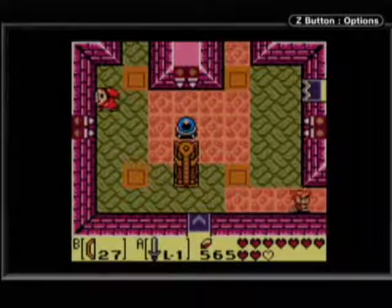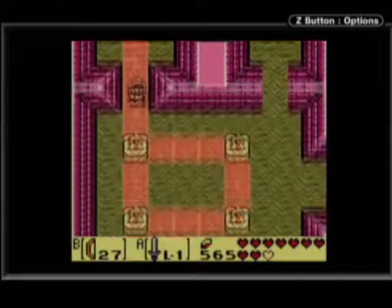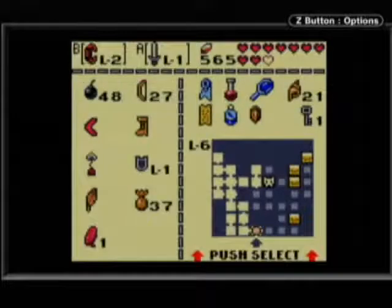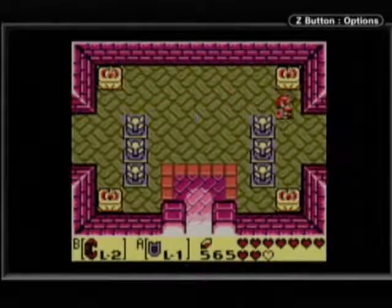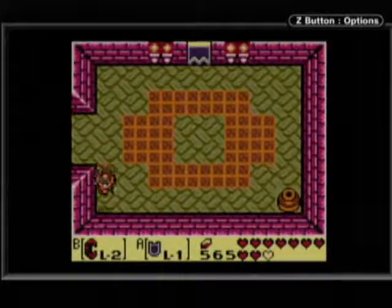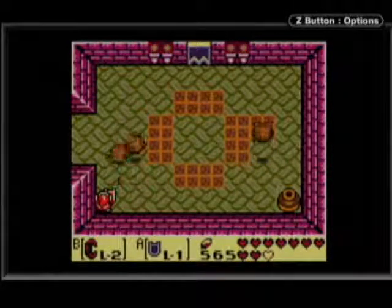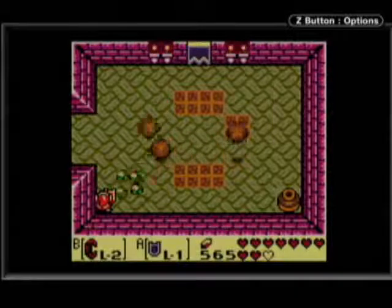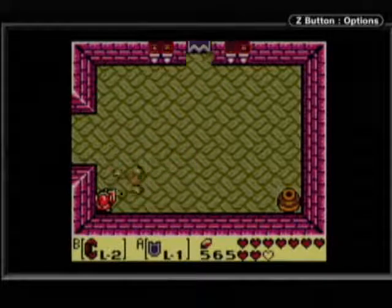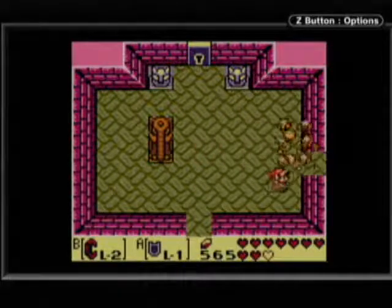Alright, now I think we're ready to head to the east side of the dungeon, whereas we've been on the west side this whole time. It's a lot of traveling around. Oh, it's these annoying things. Fortunately, if we get in the bottom left corner and hold our shield up, it makes us immune to these so they cannot hurt us. It's a lot easier than trying to dodge them, that's for sure.